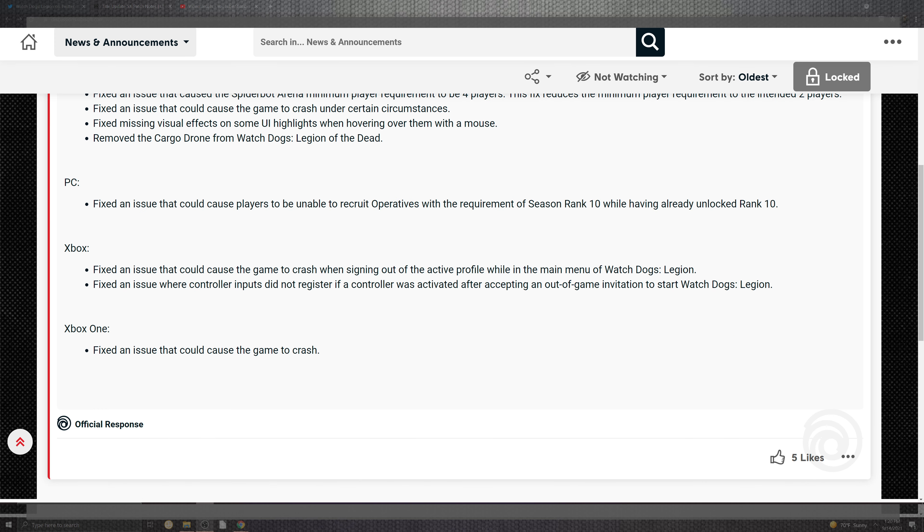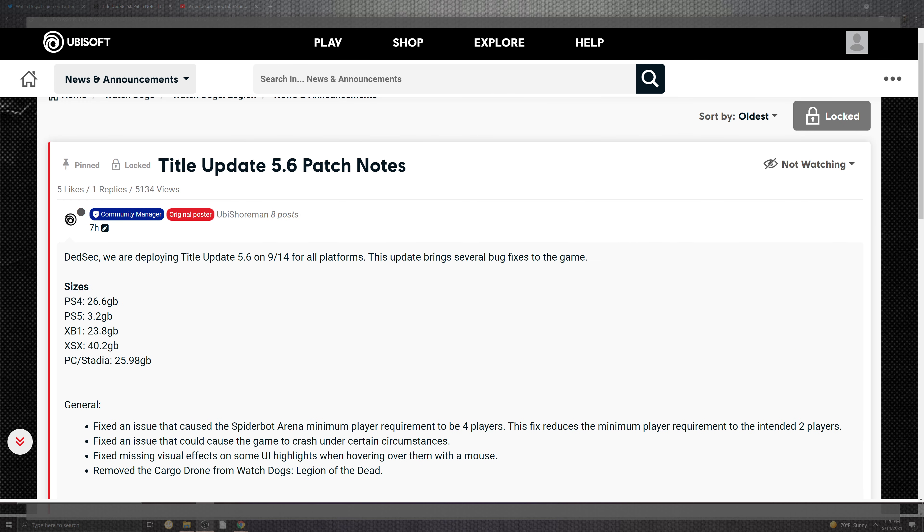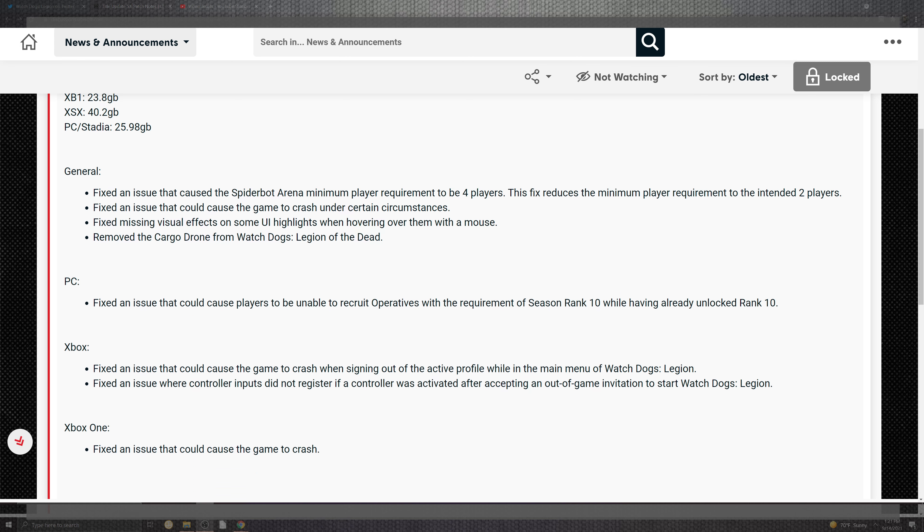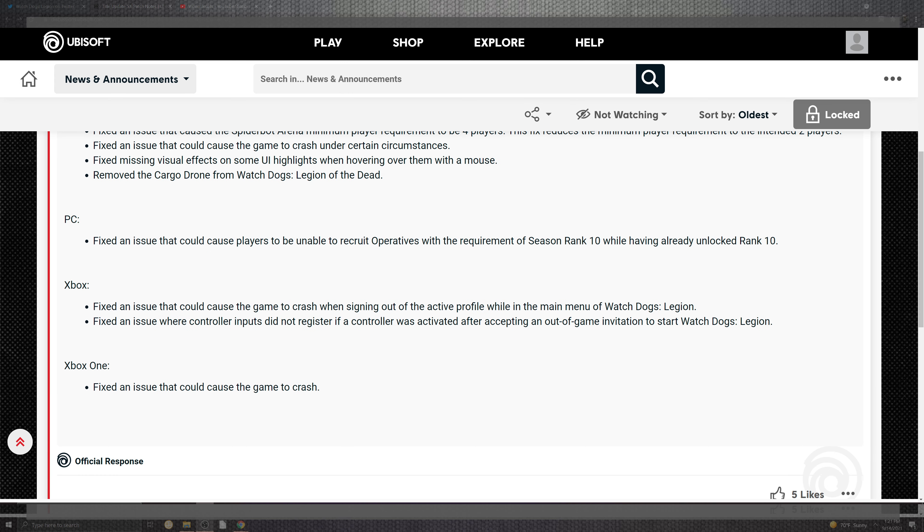The general fixes that we can see are for Spider-Bot Arena — minimum players fixed to four players, which will fix the reduction of minimum players intended for two players. There's also an issue that could cause crashing in certain circumstances, missing visual effects in the UI when highlighting and hovering over the mouse — that's PC specific — and the cargo drone for Watch Dogs Legion of the Dead. PC also could see situations where players were unable to recruit operatives with the required season rank 10 while having it unlocked at that level.